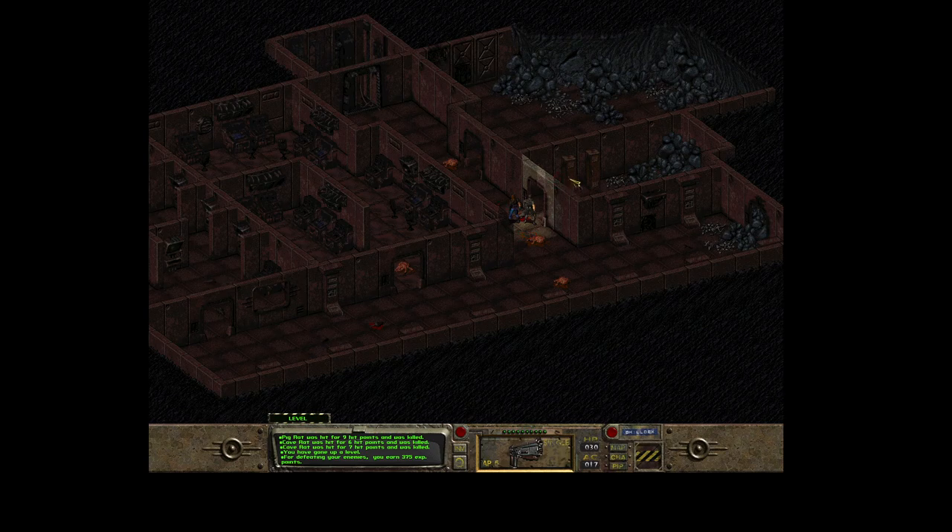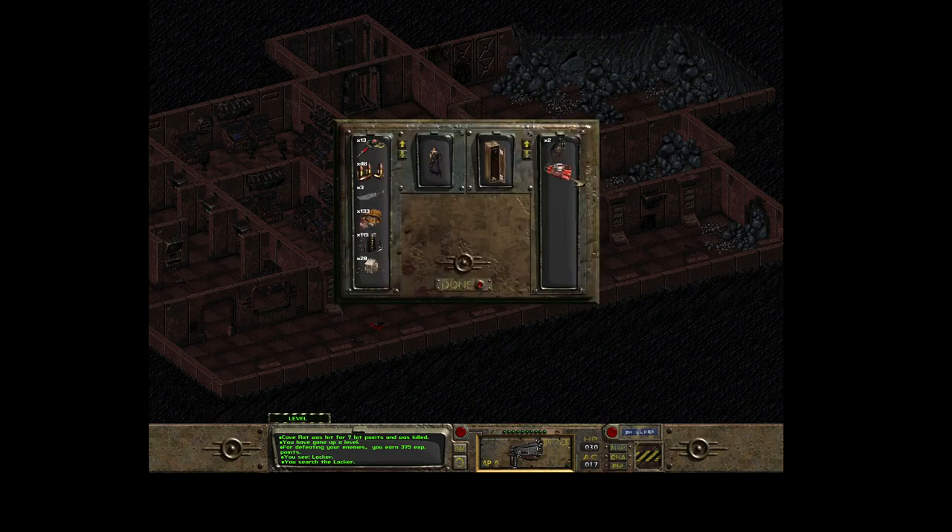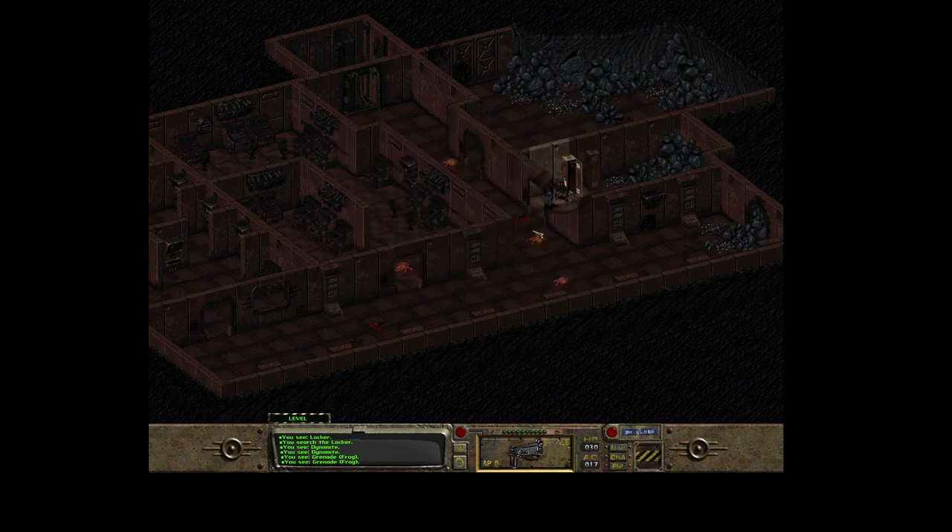It's a locker - it says so here. There is some kind of dynamite with a timing device on top, and a fragmentation grenade. I'm not sure how accurate I am with grenades - it might be interesting to use it but probably I'm not good at throwing grenades, so I'm definitely not going to use it.